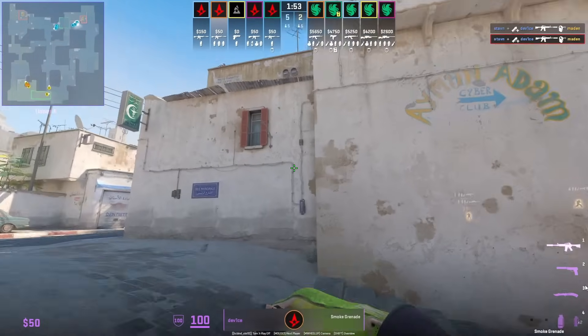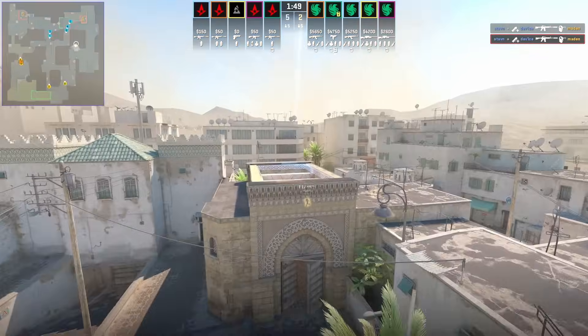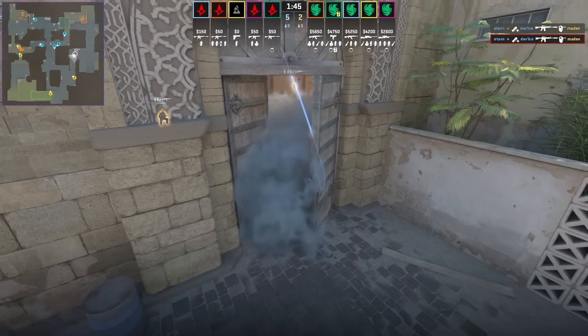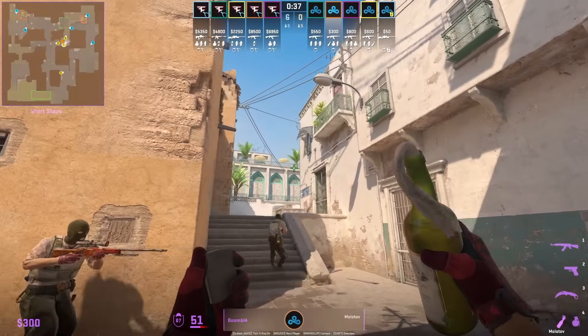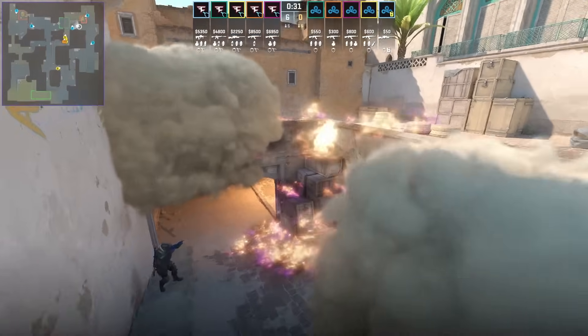This is the fast long door smoke from elevator — standing, aim here, jump throw. A lot of pro teams are choosing to throw this version of the smoke. For the molotov off the boost, stand next to this wall, aim at the bottom of this tree, then left click throw.